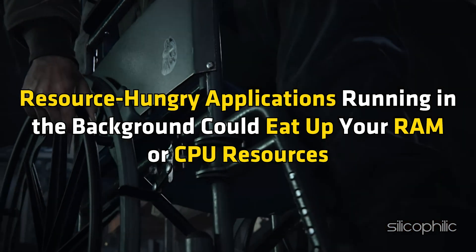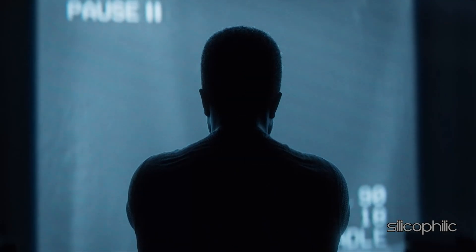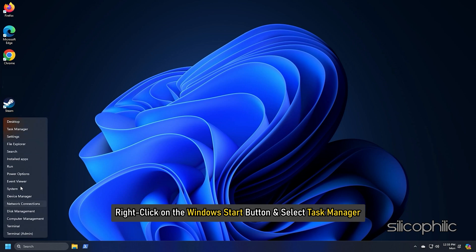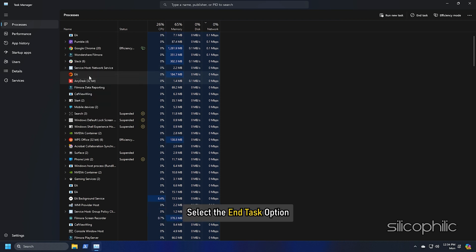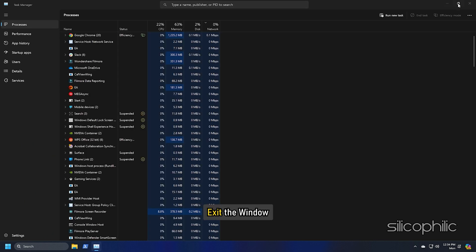Method 5: Shut Down All Applications Running in the Background. Resource-hungry applications running in the background could eat up your RAM or CPU resources and therefore cause Call of Duty Black Ops 6 to stutter. Right-click on the Windows Start button and select Task Manager. Go to the Process tab and right-click on the processes you want to close. Select End Task. Repeat for each task you want to kill, then exit the window.